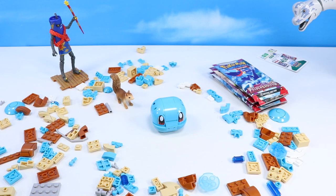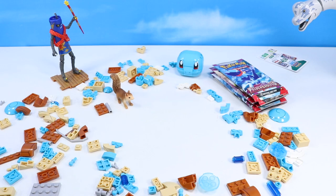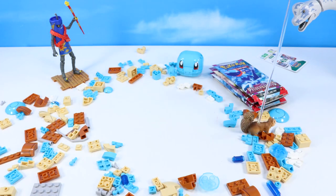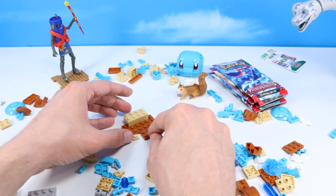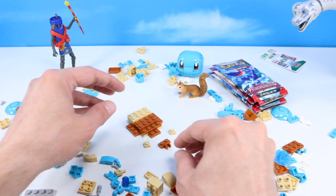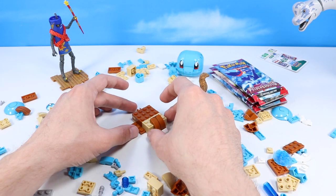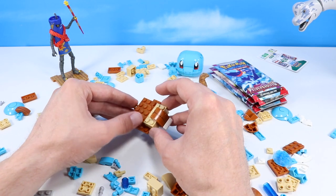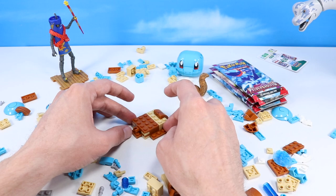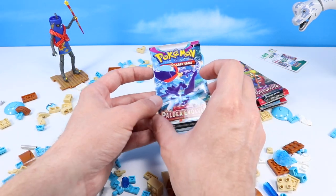Okay, where are we at now? I think we're going to work on some of the shell of Squirtle — lots to be done in steps 24 through 30. Let's see what we can build, Landry. Landry and I have begun construction of the shell — pretty much all the meat of the insides. Then we'll wrap around some more shelling pieces in the next steps.